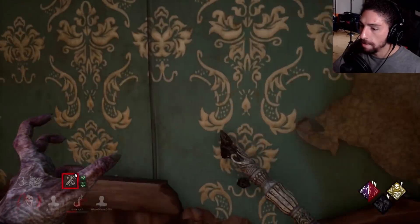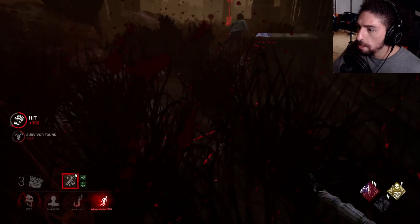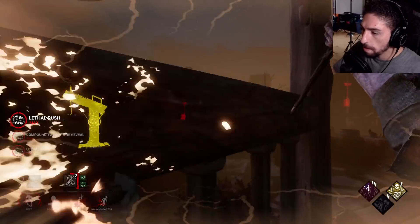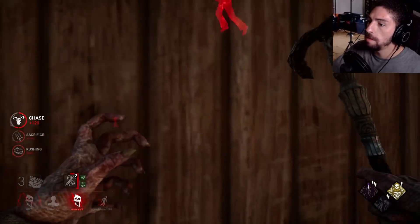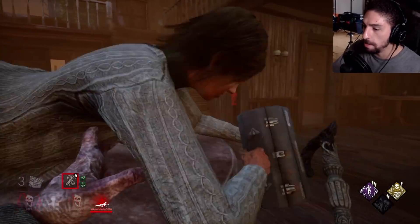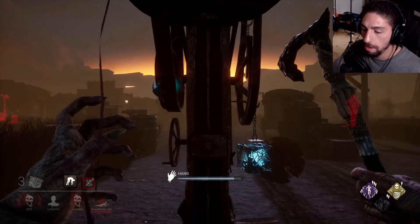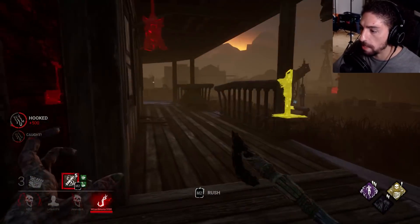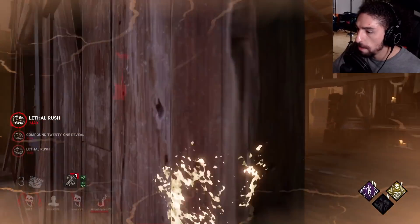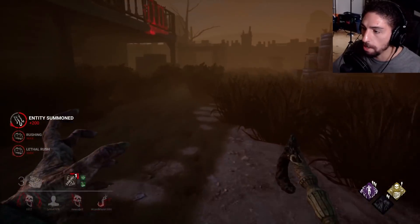I heard you, stop killing yourselves. I'm not even going to get the achievement because they're killing themselves. I think I need eight hooks and I've got two. You're going to kill yourself and that's going to suck. I'm going to try to find this guy with the aura. It should count towards my hooks if they're just going to go and kill themselves.